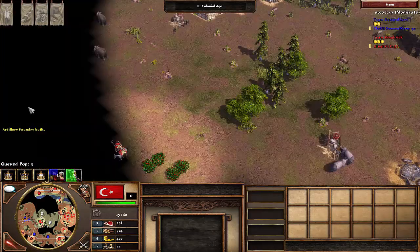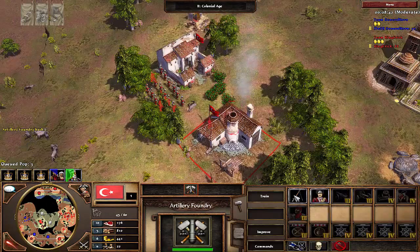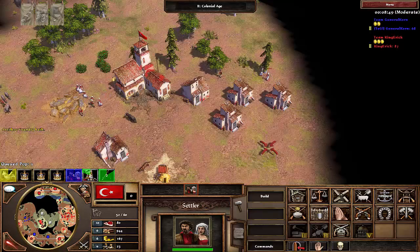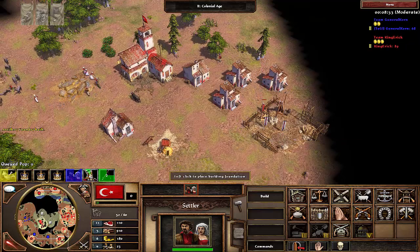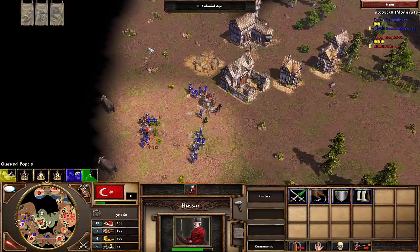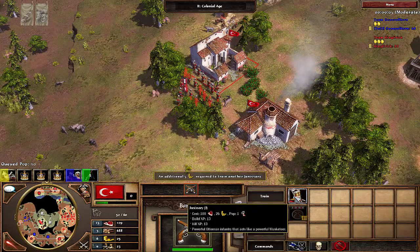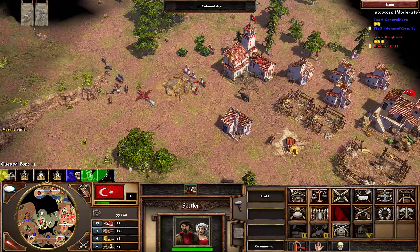I decide to stand my Hussars by those two elephants. If he's sitting in his town he's going to run out of places to gather food, and I'd like to starve him out. If he's gathering on berry bushes and I'm not, I'm in a much better place. I decide to build a market, then a church, and some houses — a lot of infrastructure going down in my town. Unfortunately I look away and I lose my two Hussars, but they were free Hussars and they did a pretty decent job.